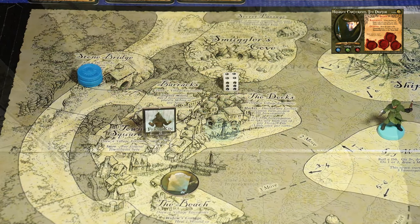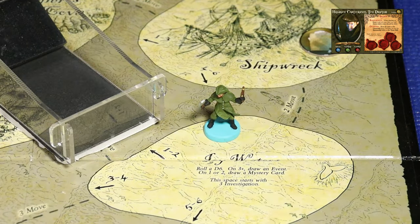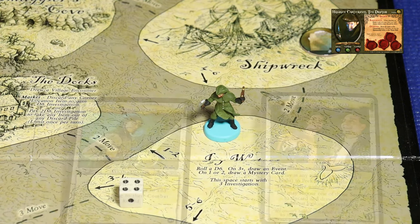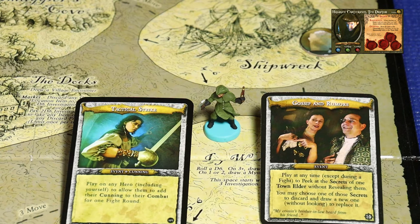He encounters the space and makes a roll at the dangerous icy waters location. He rolls a four, entitling him to an event card draw. With his special ability, he gets to draw two cards and keep one. He draws Tactical Strike and Gossip and Rumors. Tactical Strike allows a hero to add their cunning to combat for one fight round. Gossip and Rumors lets you peek at the secrets of a town elder without revealing them, and you may choose one to discard and draw a new one to replace it.